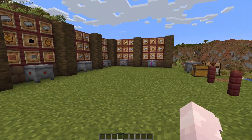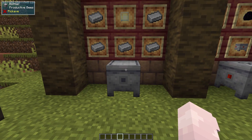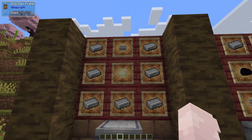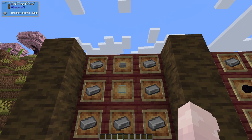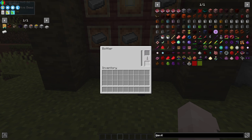First off, you're going to need a couple of machines to do this. The first thing is a bottler. This requires 7 iron ingots, glass, and a smooth stone slab. You put bottles into this slot and you can put honey or any other accepted fluid into this slot and it will bottle it for you, so it's quite nice.